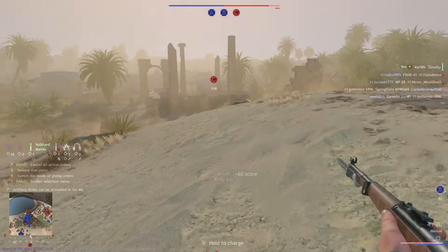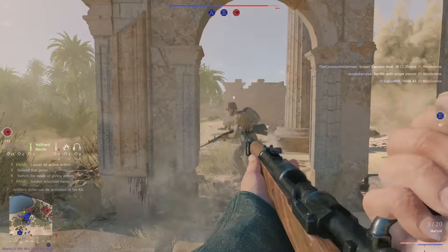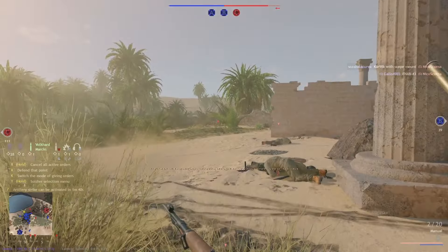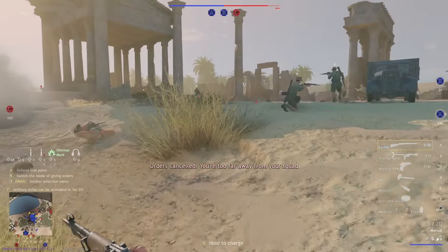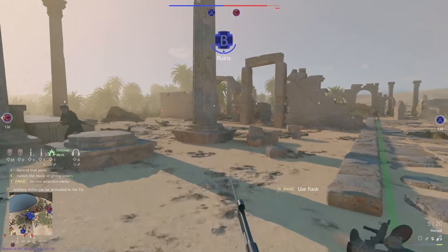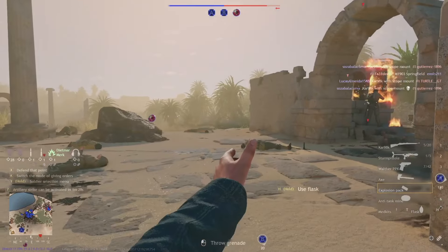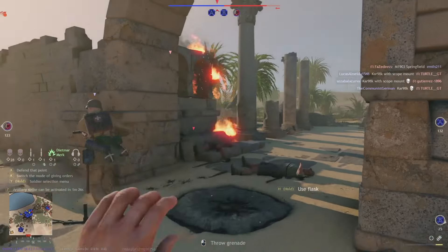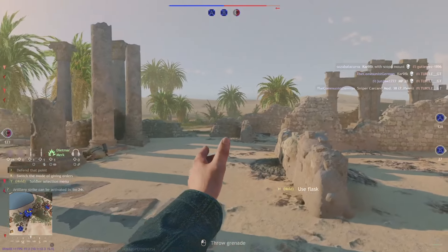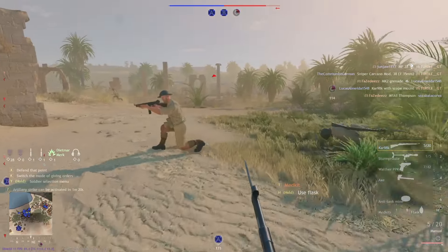These three objectives are almost in a straight line, which is completely unique — not a single other conquest map is built this way. Meaning, if you push back from your own base objective to the center objective and keep a strong presence there, you basically don't need to defend your home objective anymore, so we can have some really cool fun fights here in the center.